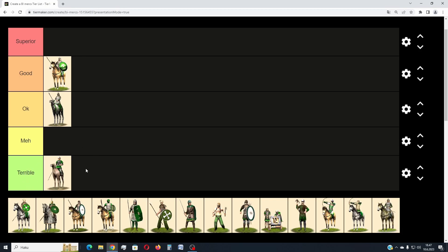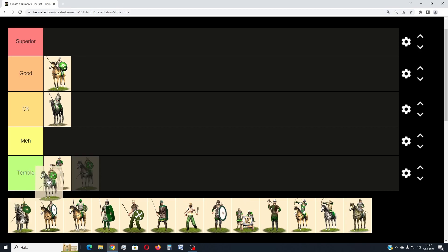Then we have Foederati Cavalry. They cost 700 denarii to recruit and their upkeep is over 350 denarii per turn — the most expensive to maintain so far. Their fighting capabilities are rather similar to those of camel riders, but in my experience these guys break really fast. I don't think you should get these unless you really need something. They are terrible — they break too easily. Perhaps they can be used to hunt down fleeing enemies, but really in my opinion not worth it in most cases.